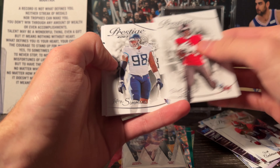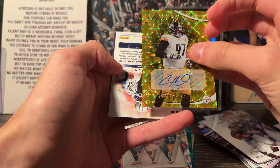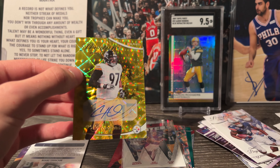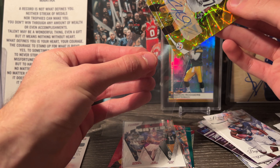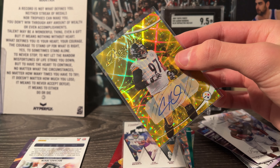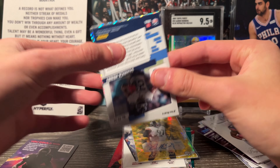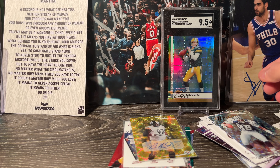Last pack: Chris Godwin, Jeffrey Simmons, Garrett Williams, Tank Bigsby, Cameron Hayward — oh my gosh. A Cameron Hayward auto out of 50! This is a yellow parallel. That is pretty cool, awesome. And then to finish it off, Michael Irvin and Derrick Henry. We ended up getting four numbered cards from this box — that was awesome.